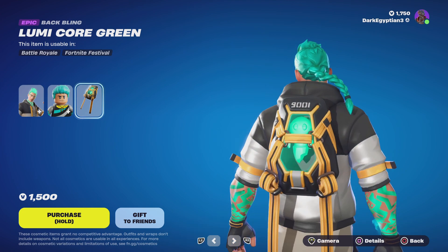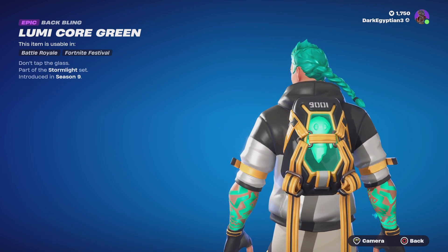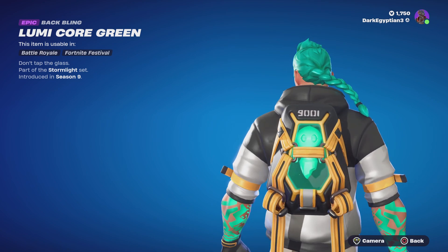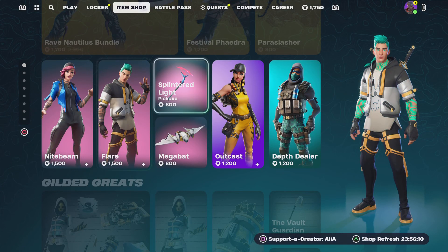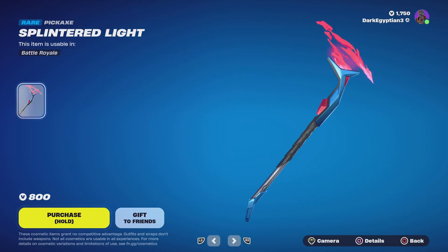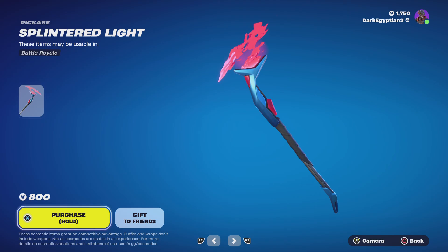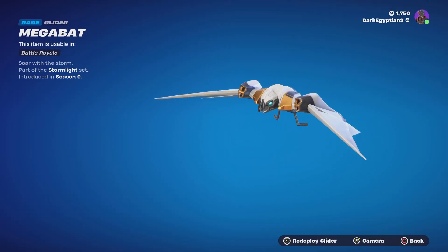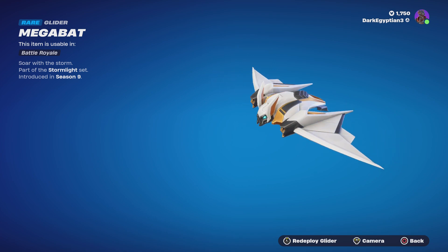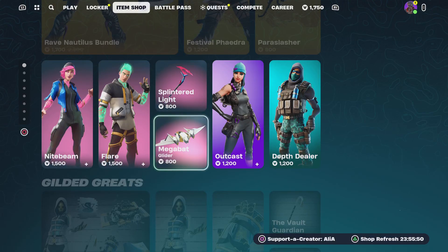Moving on to the Flare's back bling — the Lumicore Green, 'do not tap the glass.' I'd love to know where these came from because they look pretty cool. Moving on to the Splintered Light harvesting tool — 'share the light.' And moving on to the Mega back bling glider — 'saw with the storm.' This is a really really cool glider that I do appreciate.